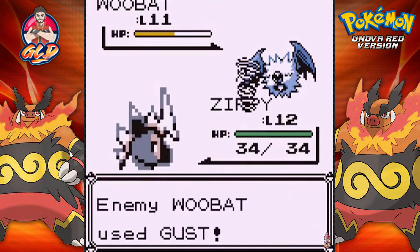Going up against a Hiker who wants to fight. Here comes a Roggenrola. Roggenrola meets Waddles - and this is perfect. Let's go with the Absorb attack. We're going to be taking a Sand Attack here but let's continue on and we defeat that Roggenrola. Waddles grows to level 12.